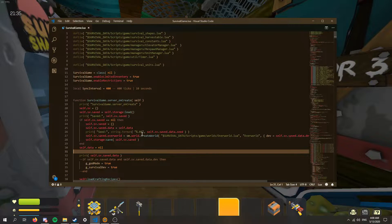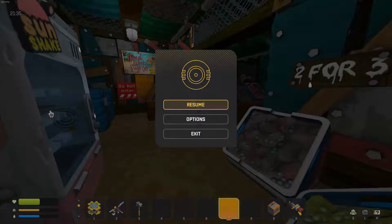After you've done this, you can just save this file and then reload the world you're in.